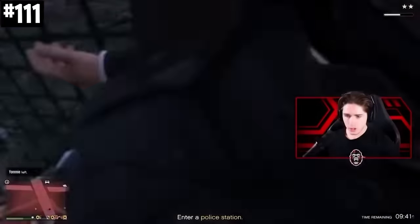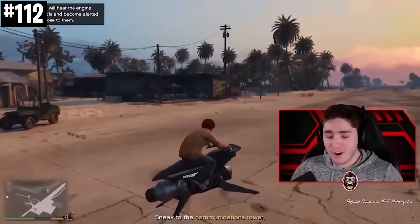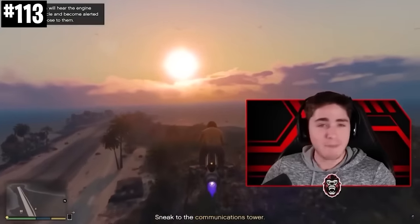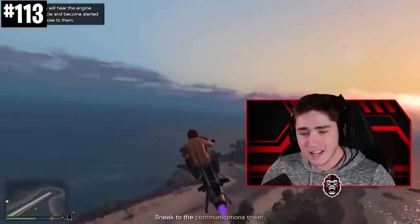Launching yourself into this cage will completely bug your character out. You used to be able to glitch your Oppressor Mark 2 or any vehicle onto the Cayo Perico island during the setup mission, but Rockstar patched this. Now speedrunners use a Sparrow glitch that allows you to get a helicopter on the island.